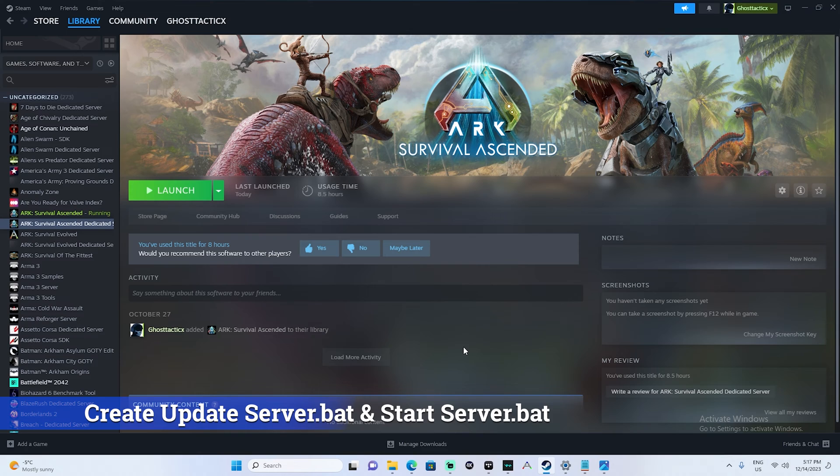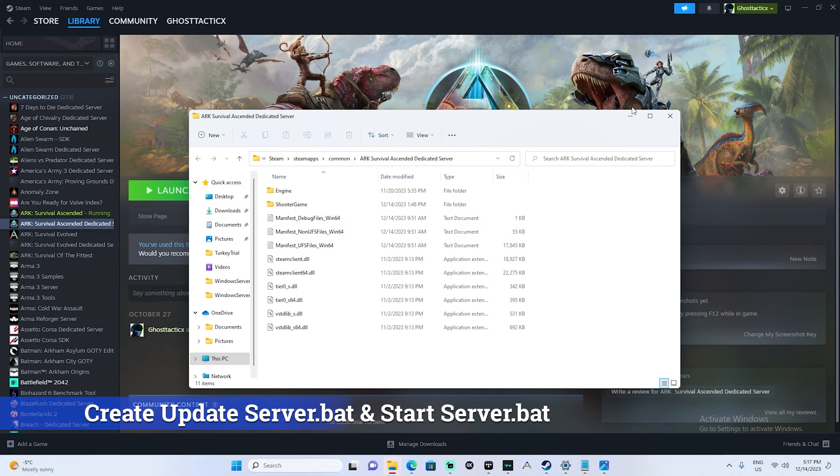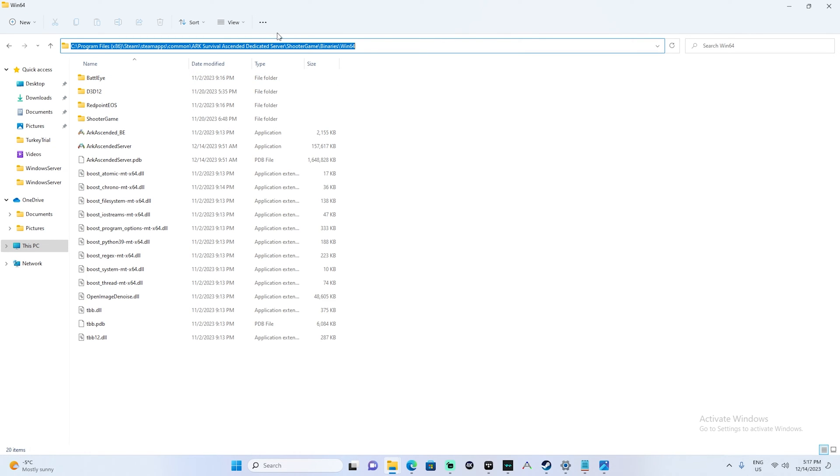From here, on the PC that's holding the server, we're going to want to create two batch files. So we're going to right-click on our dedicated server, choose 'Manage', then 'Browse Local Files'. From here we're going to go to ShooterGame > Binaries > Win64. We basically want to find that Win64 folder — I'll put the path on screen for you.